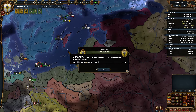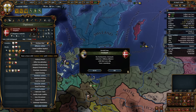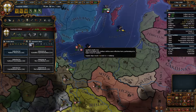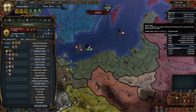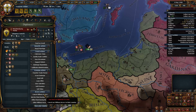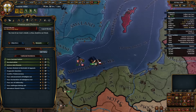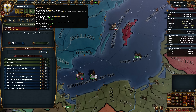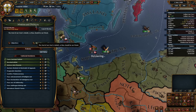Truce with Riga is up in 92. Our truce with Denmark is already up or very close — October of 90. I do remember we need to change our focus to admin. Need to drop the military access here. Manpower — would be nice.